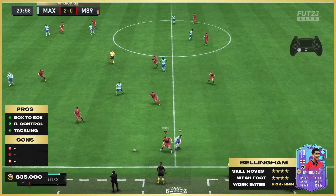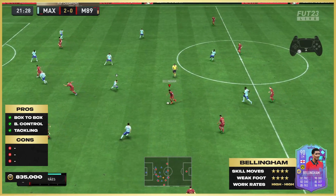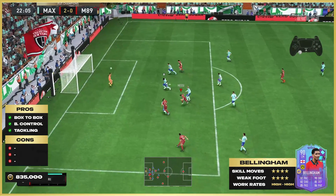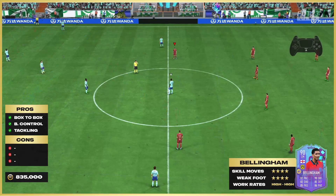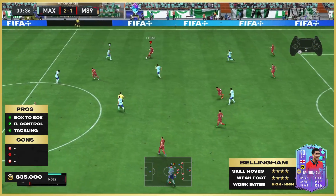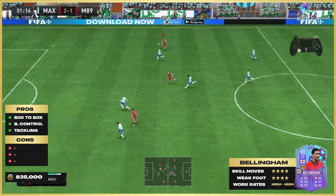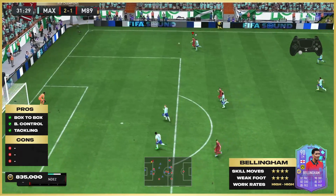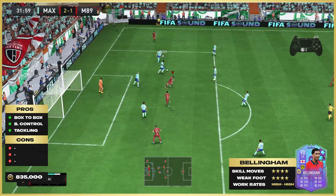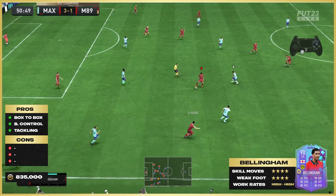He won't bend it in behind defences whether there's a player in front of him or not — whereas other playmakers would just curve it around them. Bellingham's passing is more like the Roman roads: they built all their roads in straight lines, and that's basically how Jude Bellingham sees passes on this game. What an over-the-top through ball that is though — very, very nice. Unfortunately I concede and the guy makes it 3-1, but Bellingham was a joy in midfield, a very good player.